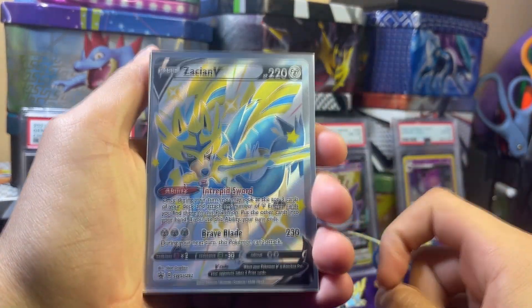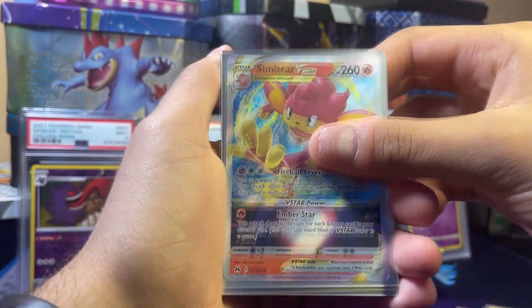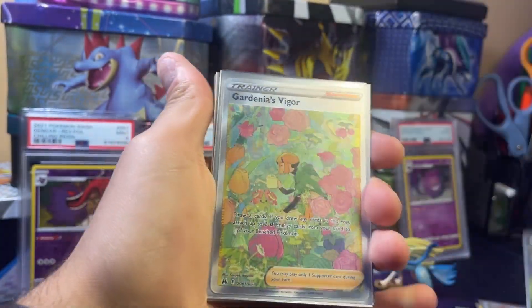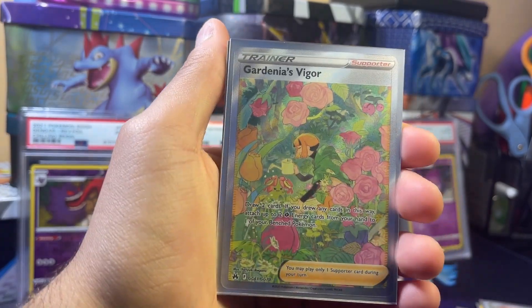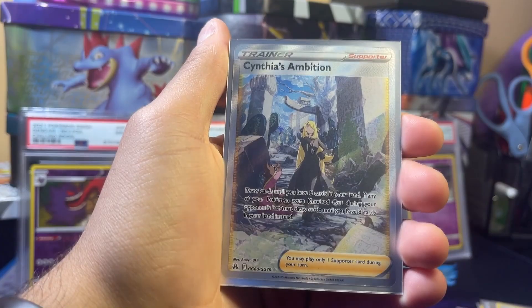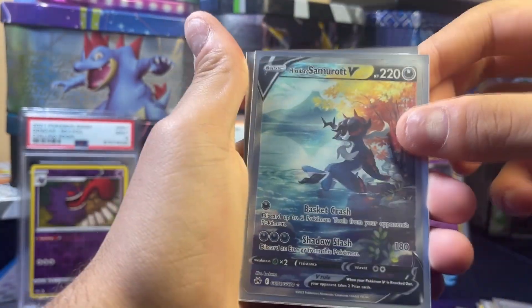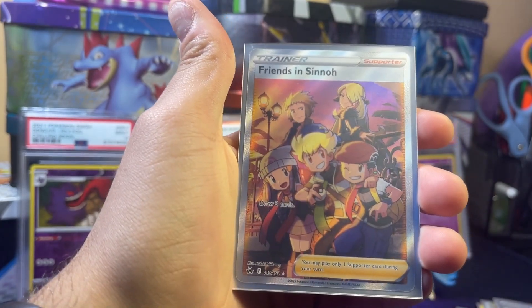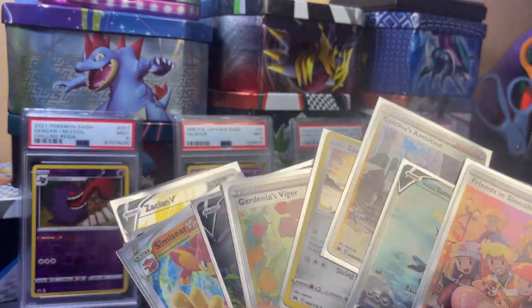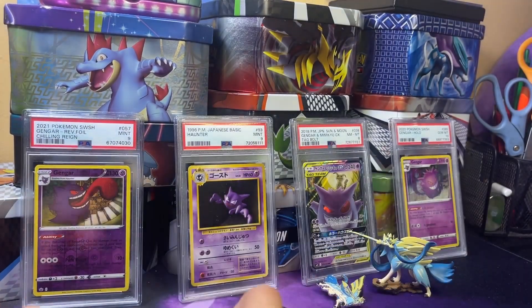Going in order from last to first: Zation V, Reggie Gigas V, Alteria Galarian Gallery, the secret rare, Simasir V Star, Radiant Eternatus — those two together — Hatterene V, Gardenia's Vigor Galarian Gallery full art, the Zation card, Cynthia's Ambition, Haxorus Samurai V Galarian Gallery, and the Friends in Sino full art trainer. We got a ton of pulls. In just 11 packs we pulled 11 or 12 pulls total — at least 11 pulls in 11 packs is crazy.